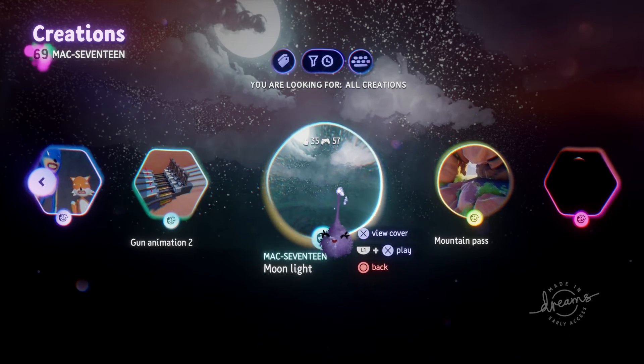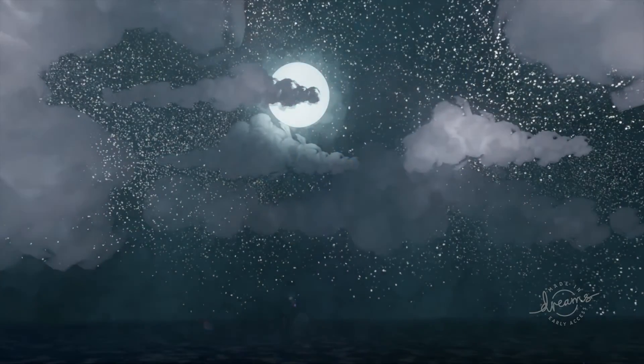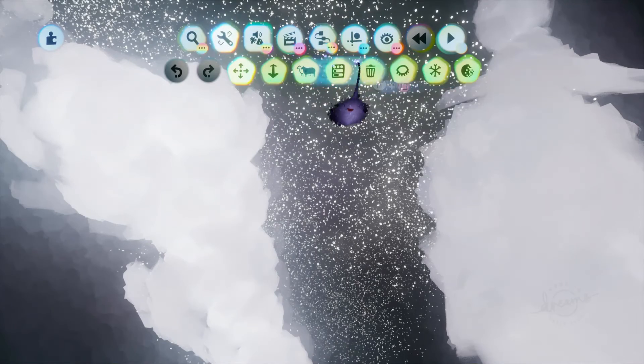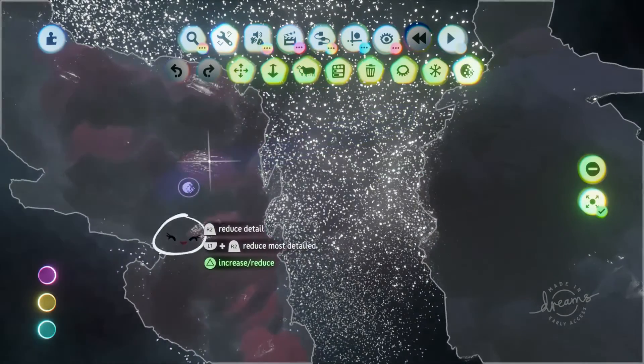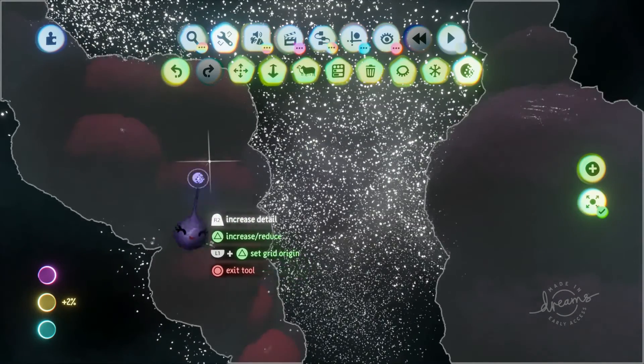This is Moonlight: a simple scene with some very effective lighting and also some of the best clouds seen in Dreams. Editing now for a closer look at the clouds — this is just globs of spheres with sculpture detail turned way down. Good to know.